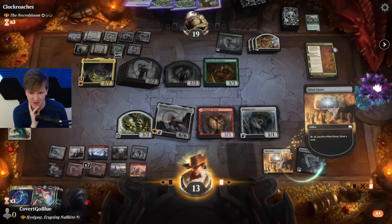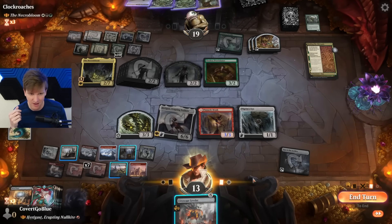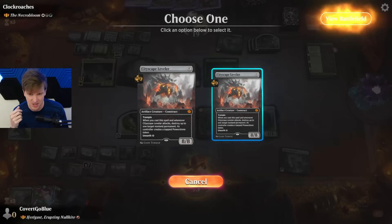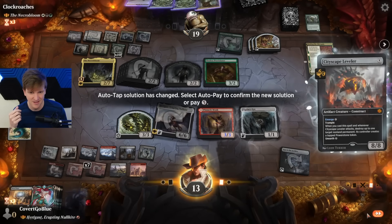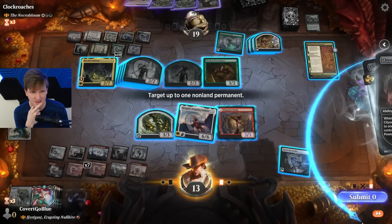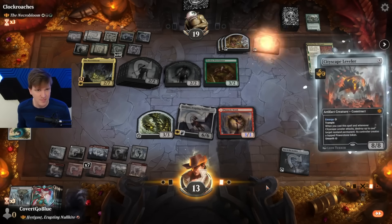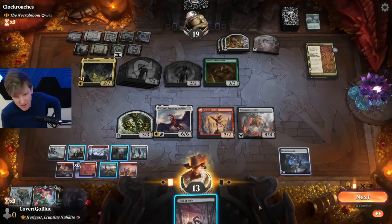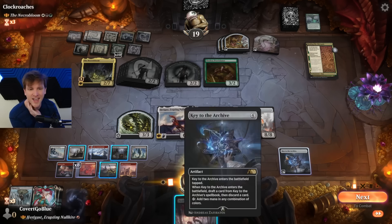Let's draw with the Mind Stone. The Leveler — one, two, three, four. Yep, we can Emerge this. Target Conduit — that thing's been a problem. Draw Field of Ruin... Field of freakin' Ruin. Do I have a way to see any more cards? No, I do not.